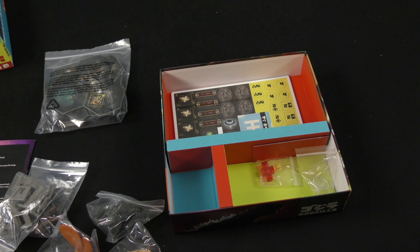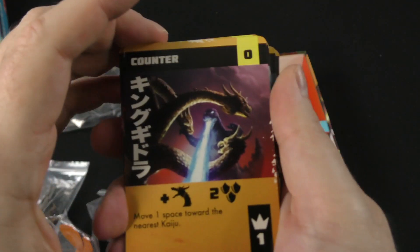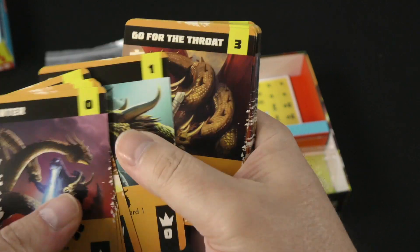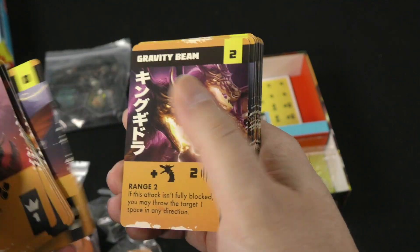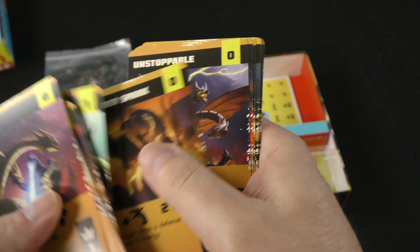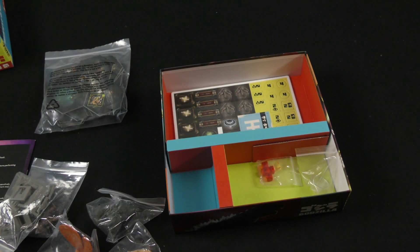These cards all look unique to each kaiju. These are King Ghidorah's cards: Triple Beam, Gravity Beam, the Screech card, Go for the Throat. The art is pretty sweet. Again, I think you're going to know just by looking at this whether this is a game for you or not.